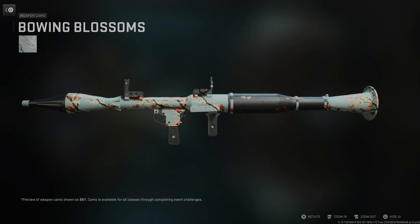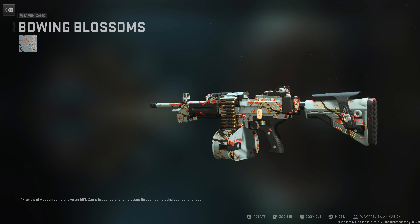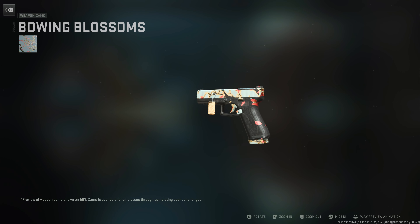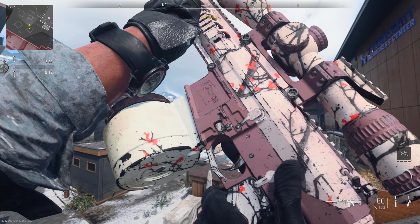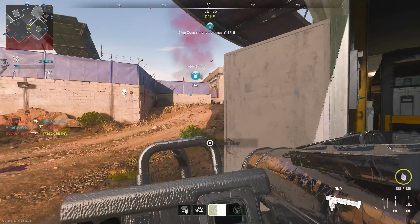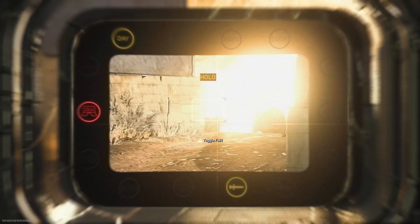With the Season 2.5 update we have the Path of the Ronin camo challenges — the second part of this event allows us to earn a brand new camouflage pattern for each category of weapon, resulting in a mastery camouflage pattern if you complete it for every single category. I have to give credit where credit is due — this is an amazing way to feature the robust weaponry in the game, and it gives serious grinders who already earned Orion or their weapon mastery charms a brand new set of challenges, a new mastery camo, and a mastery weapon charm to earn.